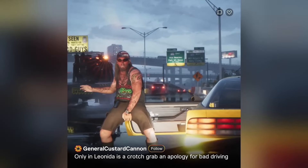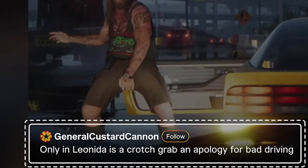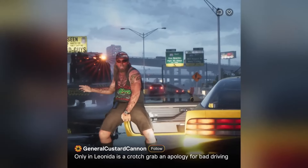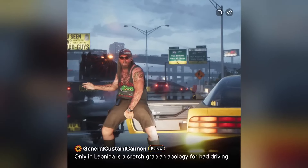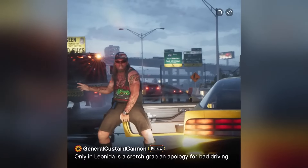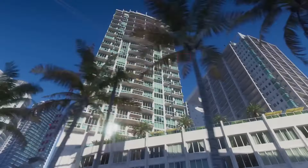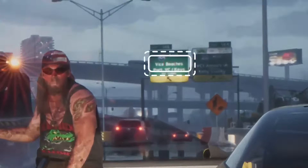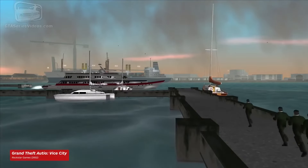We've already spotted the sign for Kelly County, so it seems like GTA 6's map will cover multiple counties as well as Vice City itself. A clip from General Custard's account makes a crotch-grab apology for bad driving, caught on camera for everyone on Snapmatic. Even more wild antisocial behavior is hinted at by a police billboard in the background stating that someone is wanted for 'panty sniffing.' The crotch-grabber's shirt reads 'We Bite Back,' which appears to be another alligator reference.